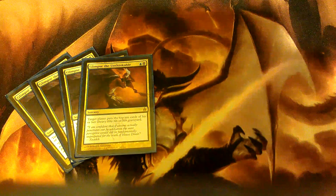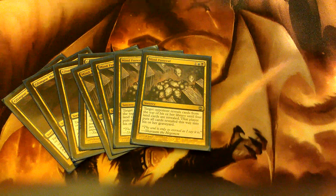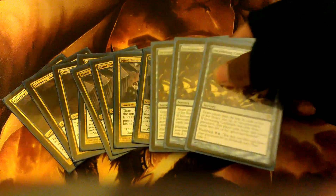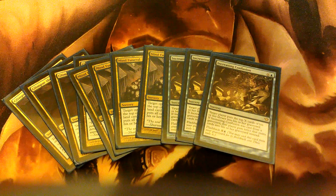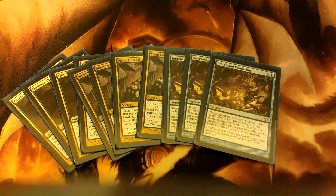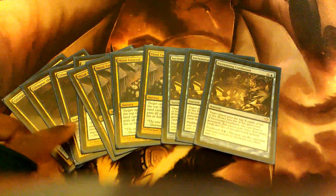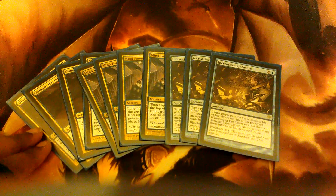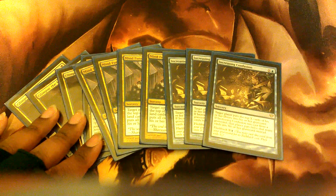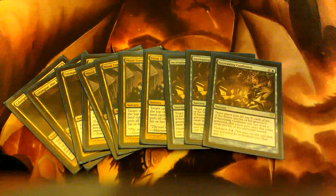For instants and sorceries — the mill tech — I have four Glimpse the Unthinkables, four Mind Funerals, and three Increasing Confusions. I don't think I have to say it's fairly standard to have four Glimpses in a deck. Unless you're building budget, in which case use Breaking // Entering.